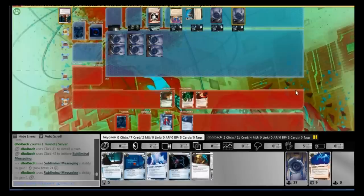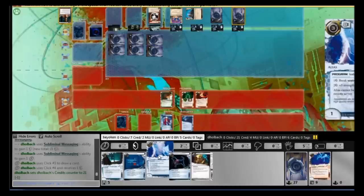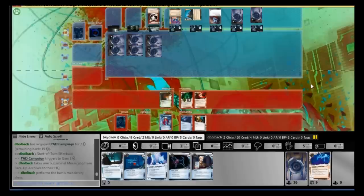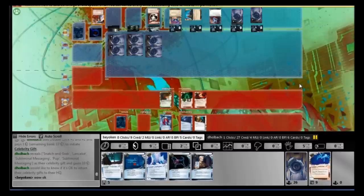He's slowly building up his board state, and Daily Business Show is something I definitely don't want to see. He's able to draw through his deck, filter out the good cards, and bury agendas he doesn't want to score — really annoying. I want to Account Siphon him; I have Account Siphon and Same Old Thing, which is on my to-do list. RP is incredibly taxing for my deck. Serugis and Lancelots are very expensive to break with Alias, so I need all the credits I can get. But after that Celebrity Gift — there are no agendas in there and he has 27 credits. How can I siphon him down to 0? That is not going to happen.